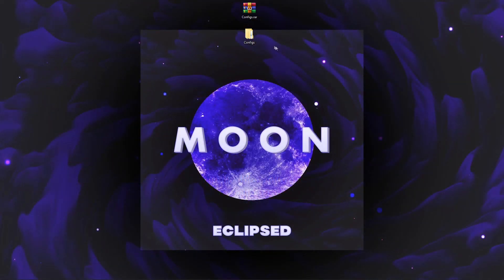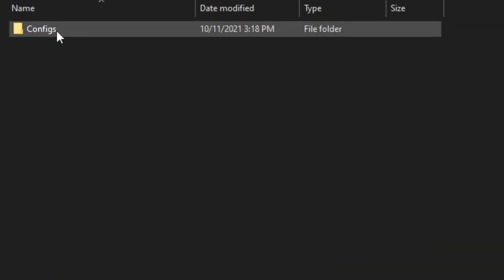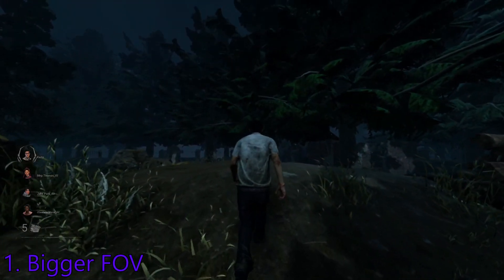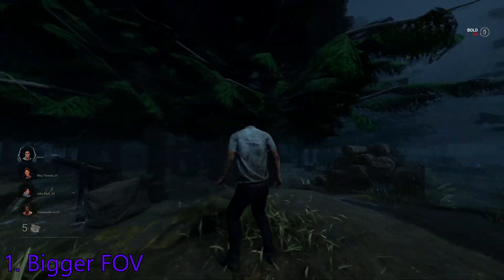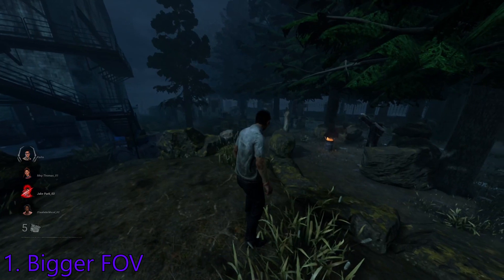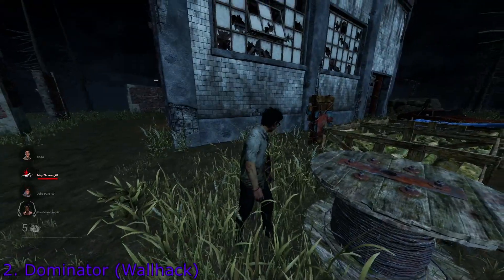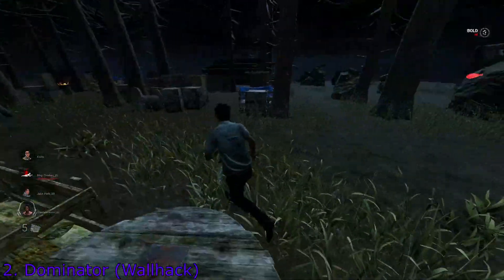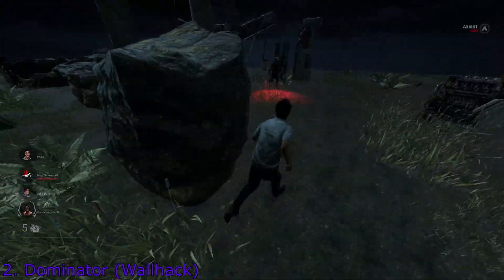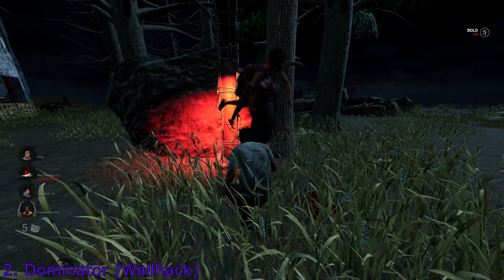Now that we have the configs installed, you want to extract it on your desktop, open the folder, go into configs and here we have 6 files. Bigger FOV — it's obvious what it does, it increases your field of view so you can have a better perspective. This is very good as a survivor but as a killer as well, it will help you in loops. Dominator, also known as the wallhack config —